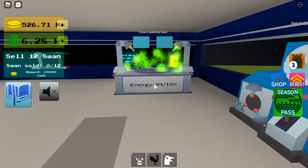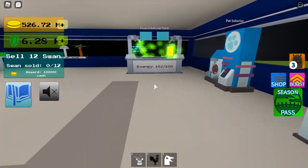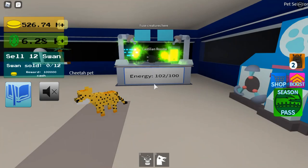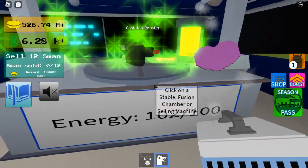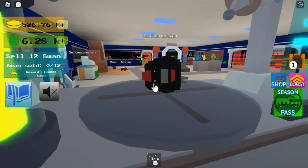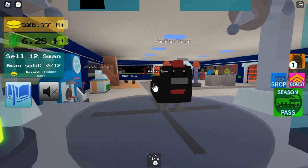So the final creature in this update — you're going to need to use the rooster you've just made and fuse that with a chicken. And you'll get the chicken version of that type of rooster.